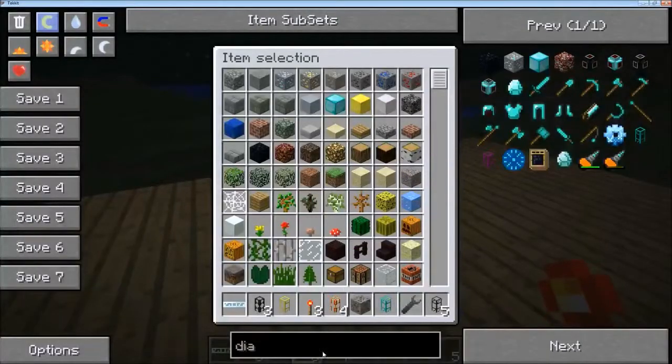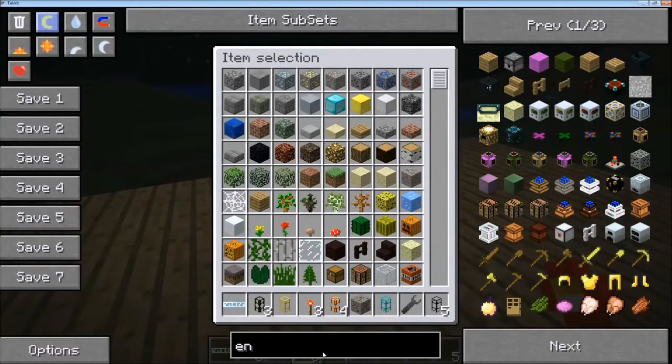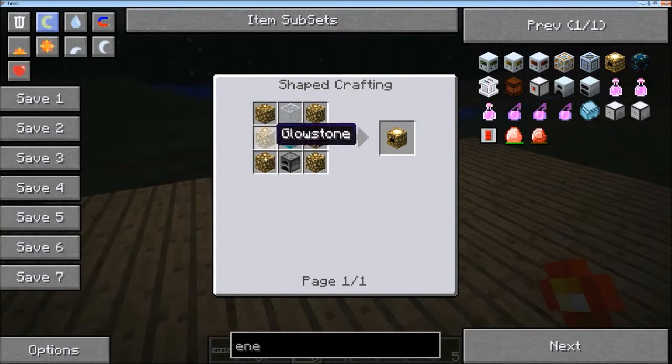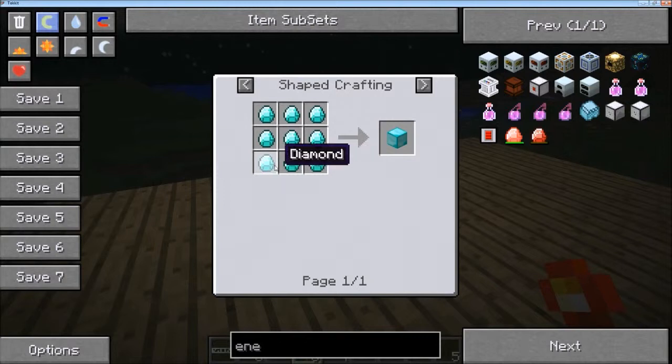The second thing you can make is an energy collector, which will collect energy out of nothing — out of light or something. This is really quite expensive, but it's worth it in the end. You need Therian's glowstone and a block of diamond, which takes a lot.